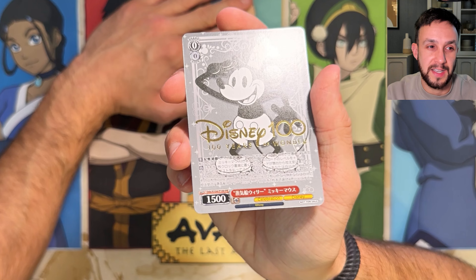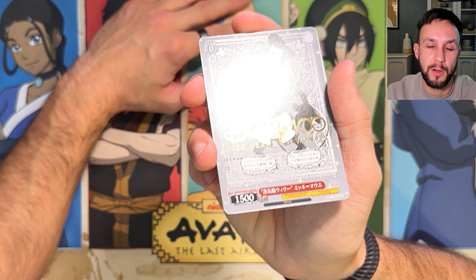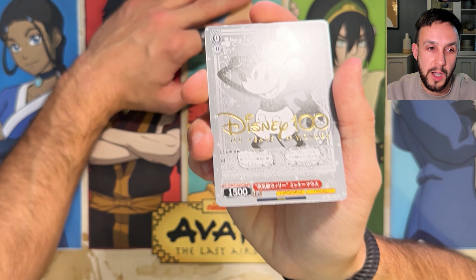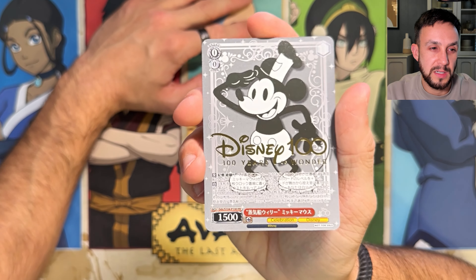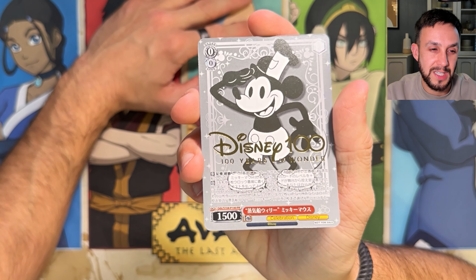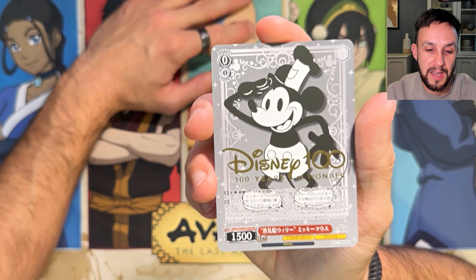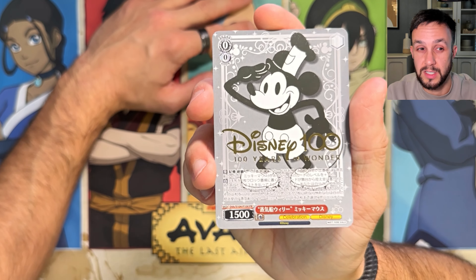I know you could get this as a rare in the normal Disney 100 set but this particular card you cannot pull from opening booster boxes. This has only recently sort of come out. On the card it also says 'not for sale' in the bottom right hand corner, and the card code ends with PR which stands for promo.